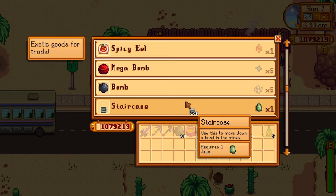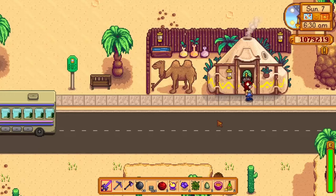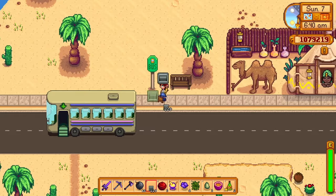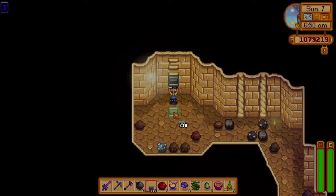You can buy the recipe for the desert totem at the desert trader for only 10 iridium bars. It sounds expensive, but it's definitely worth it. Remember you can only purchase stairs from the desert trader on a Sunday, so either buy them and then come back another day, or just hope the Sunday you go you will have good luck.